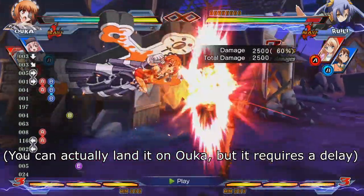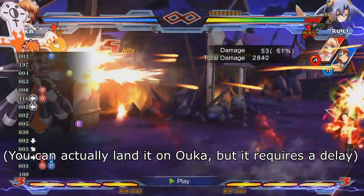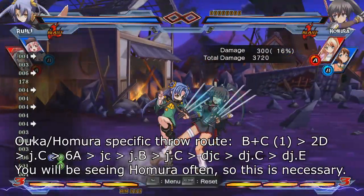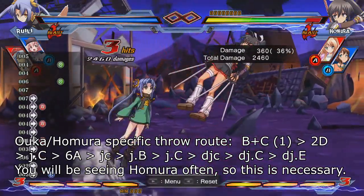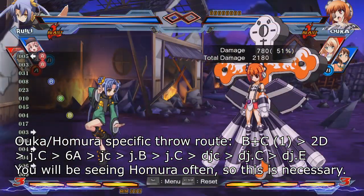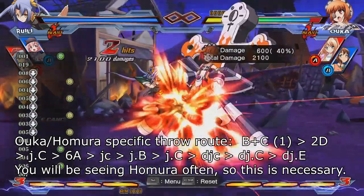Against Homura — the best character in the game — and Ooka — the worst character in the game — this will drop. So you instead have to use the route of ground throw, 2D cancel, JC, 6A, jump cancel, JB, JC, double jump cancel, DJC, DJE.